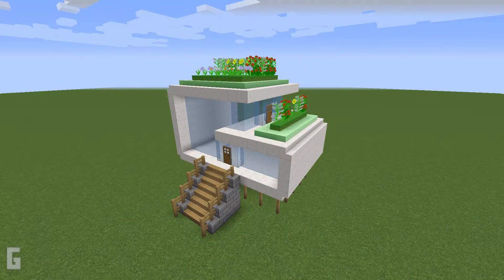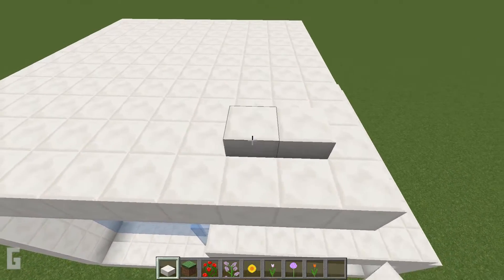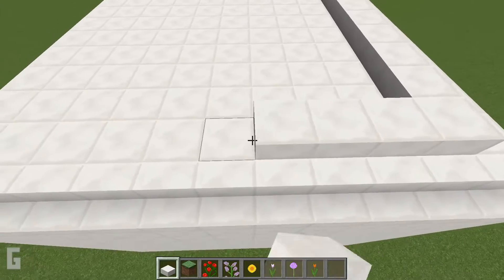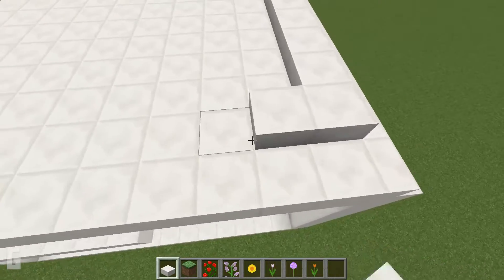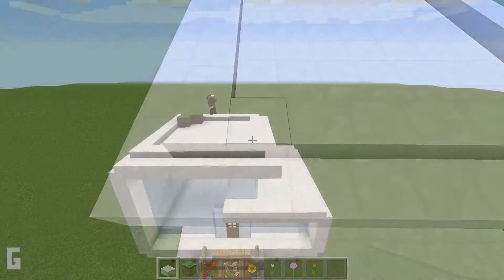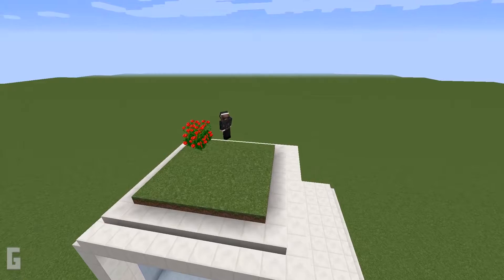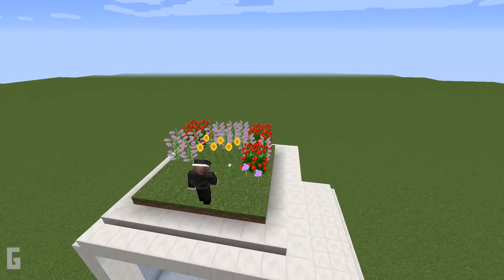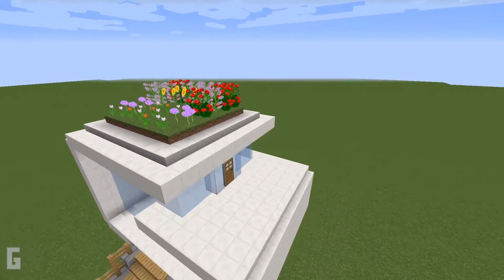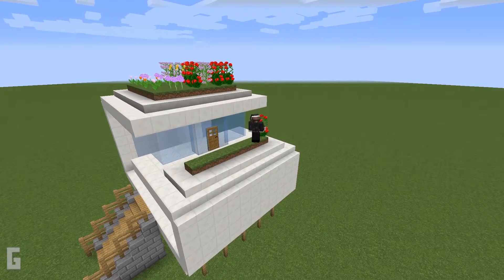Step 5. Next let's work on the 2 rooftop gardens. Use quartz slabs and make a border on top of the tallest roof section, spacing the border inwards around the top of the roof. Then fill in the center with grass and add flowers or vegetables of your choice — I'm going to use rose bushes, lilacs, sunflowers, and tulips. Next, work on the lower level garden: use quartz slabs to make a border one space in and over, fill the center with grass, and put flowers on top.